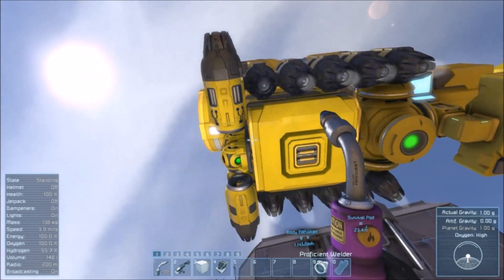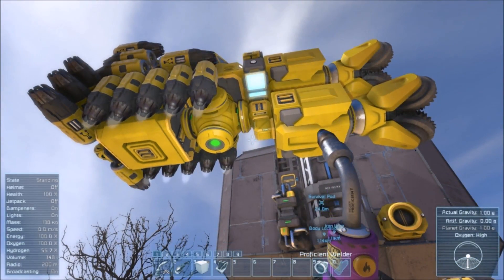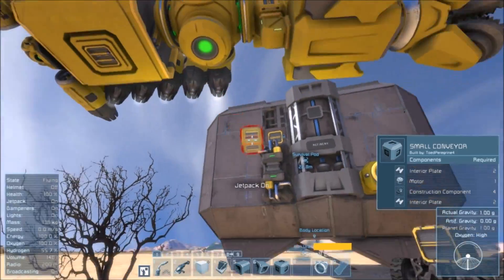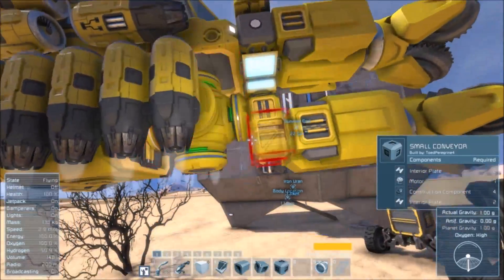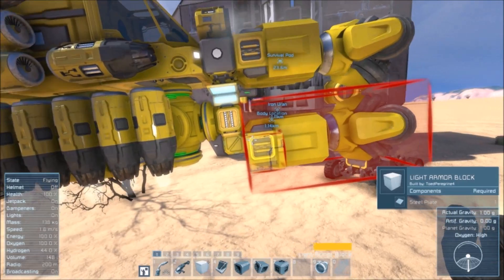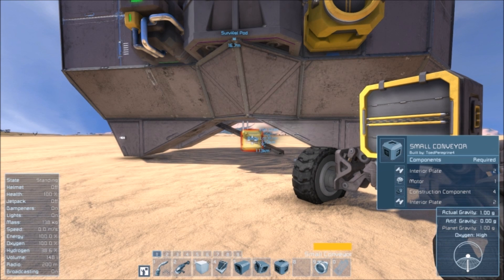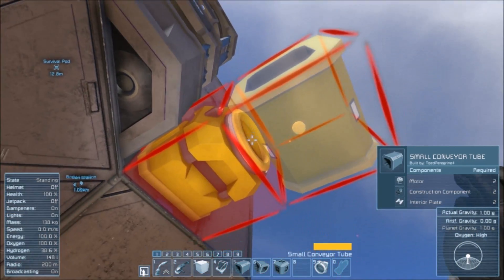Ideally, if we were to put a gap here, we could just run from the reactor down to here — but that's not terribly convenient. I don't really want to tear this guy down just for that. If I break that, is this going to fall off? I think so. What do we need? Interior plates, construction components, motors. Let's actually get rid of this block on our base — we need to upgrade our grinder at some point.